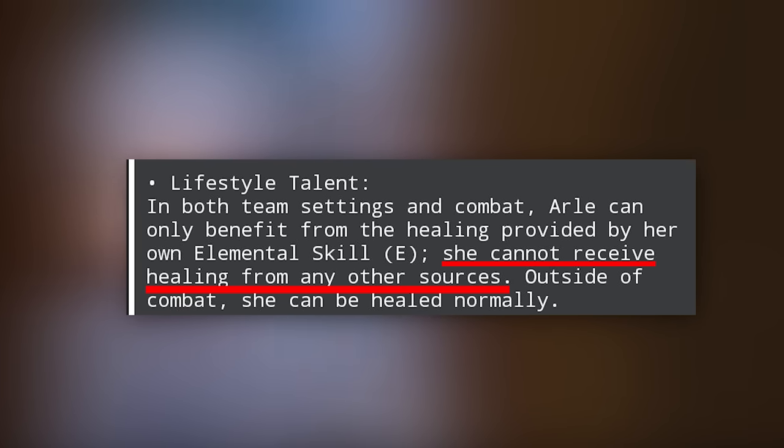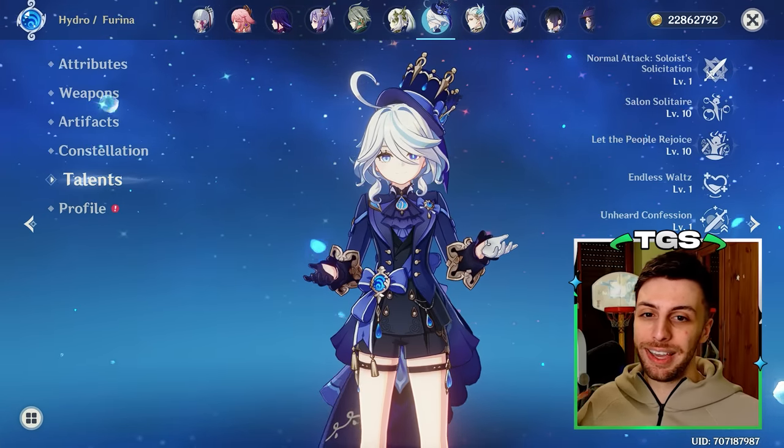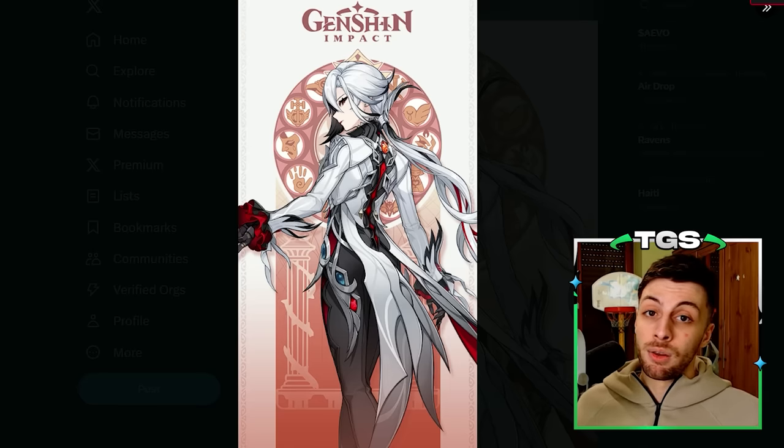She can't receive healing from other characters or weapons, so synergy with characters like Furina is a shot. Honestly, this premise already makes for a quite interesting character, so let's delve into her kit.